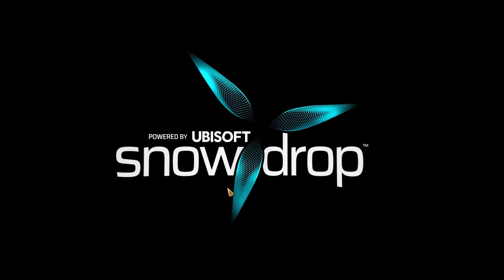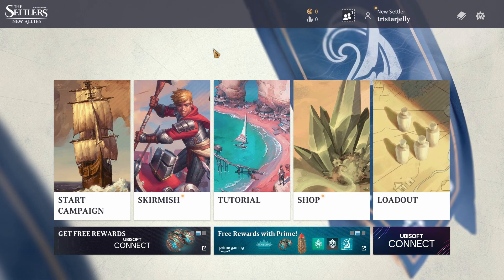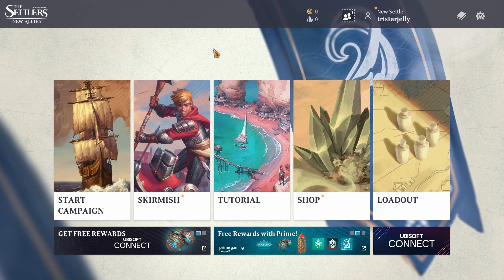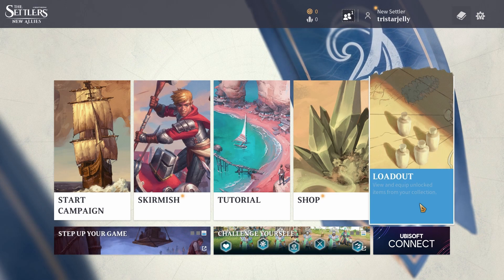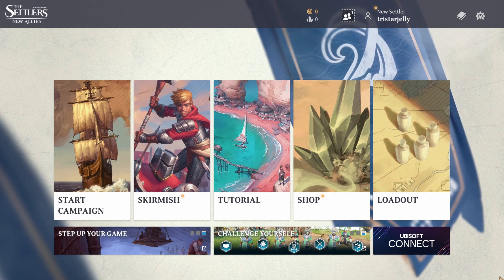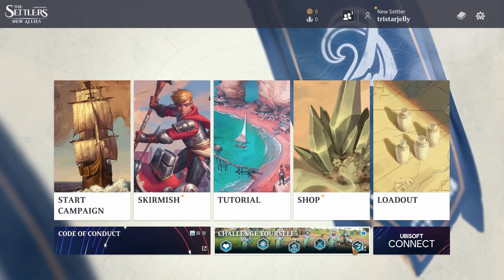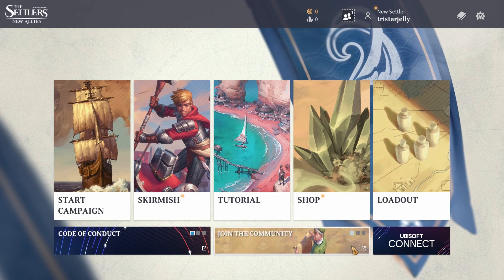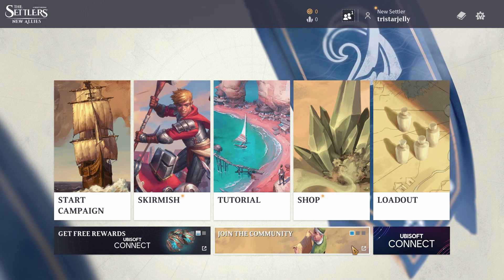Ubisoft has finally released the new Settlers game, Settlers: New Allies. Here's the main menu screen. We're only going to do the tutorials during this video — we haven't tried campaign or skirmish. You can see there is a shop as well, which was mentioned on their blog. The shop only provides cosmetic changes to the game, similar to what we saw in Settlers 7.